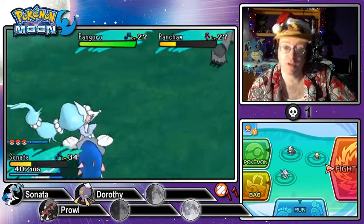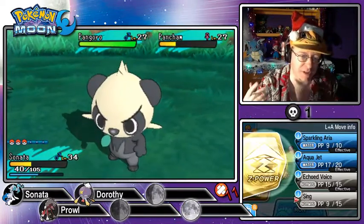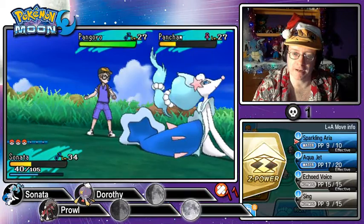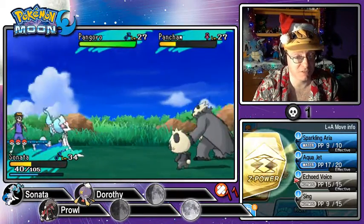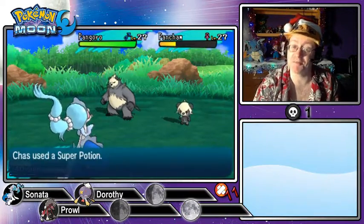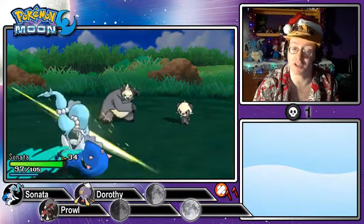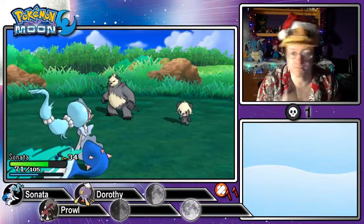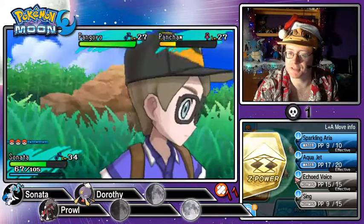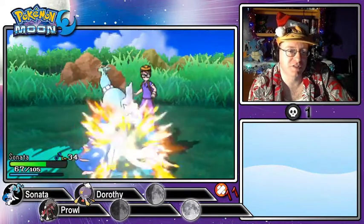I was not expecting that — Pancham called for a Pangoro! So if we wanted, we could capture a Pangoro right now. I kind of like the idea of capturing the baby form and building up from it. We have Fighting-types that are super effective on our Rock-type Lycanroc, and Dark-type that is super effective against our Ghost-type Drifblim. I'm going to have to take this Pangoro down. Let's go with Echoed Voice to start powering that up — it's going to take two more to bring down this Pangoro.